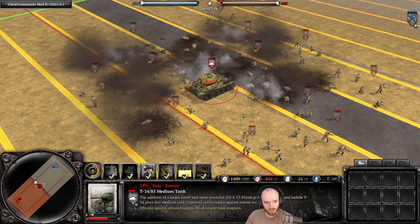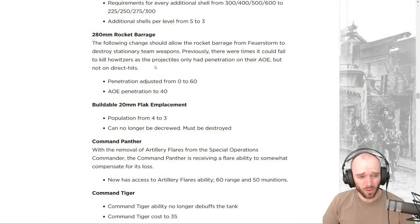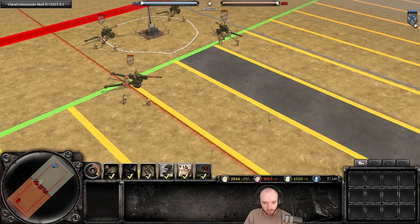About 26 or 27 shells counted there. The 280 millimeter rocket barrage — the walking Stuka barrage in Firestorm — previously could fail to destroy stationary team weapons like howitzers due to a similar projectile issue the walking Stuka had before the last patch, where direct hits could do nothing and only AOE damage would register. It's getting a fix: penetration going from zero to 60, with AOE penetration reduced.